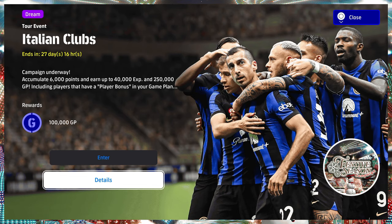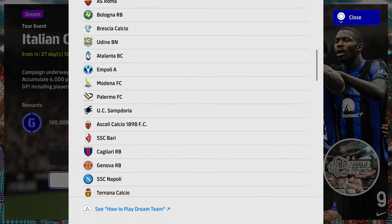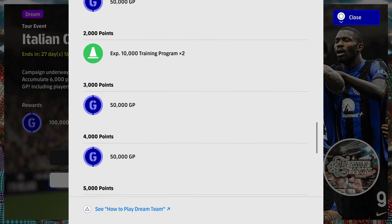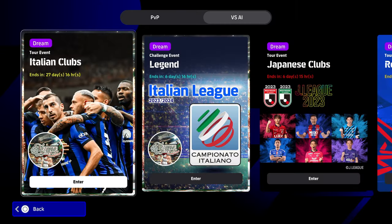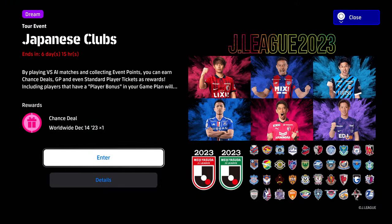We also have the Italian Clubs, where you're accumulating points to clear this as well. You're going to get 50,000 GP, 50,000 GP, 20,000 XP, another 50,000, another 20,000 XP, and then the ultimate prize of 100,000. I told you there'd be ways to grind GP, and that looks like the way it's going to be from here on in.